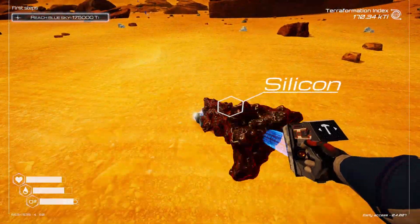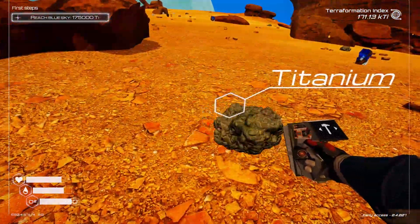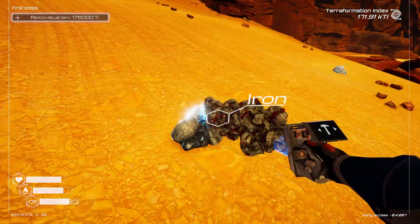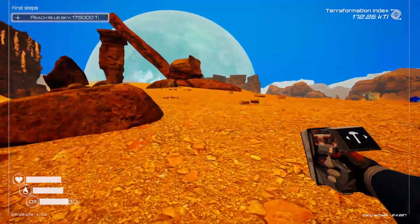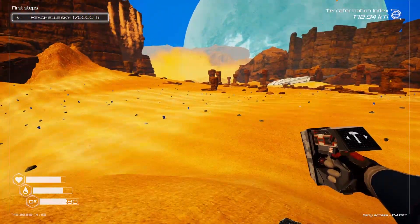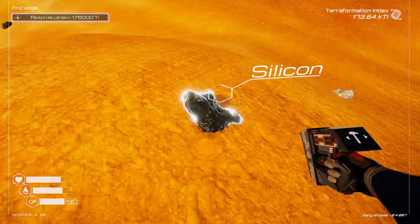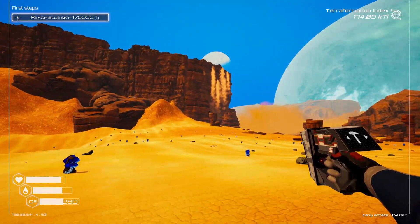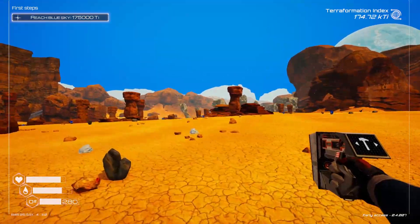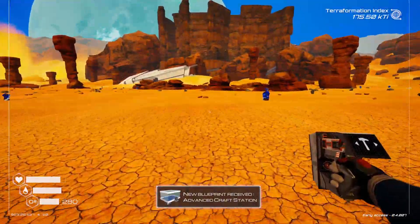The area is nice and flat up there, so we can grab some stuff and get up there. We're very close to reaching blue sky now, so I'll take you along for the ride and we'll wait for it to happen. There's all of this flat land here — we've got another wreck there, more wrecks over there, and there's this ring over here as well — an advanced craft station.